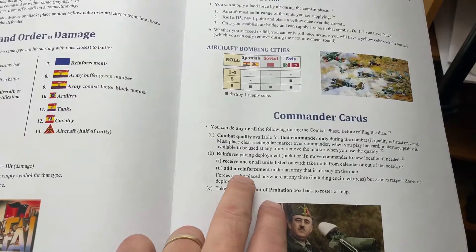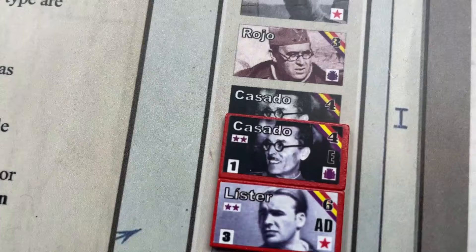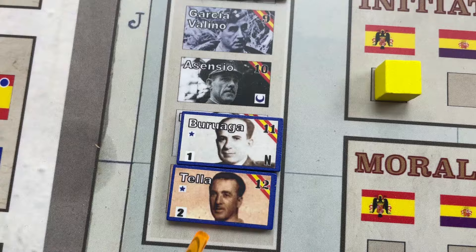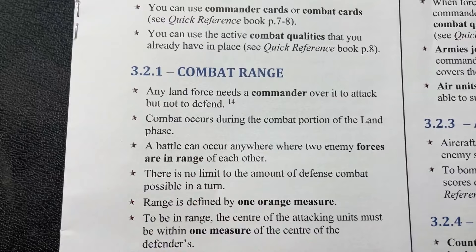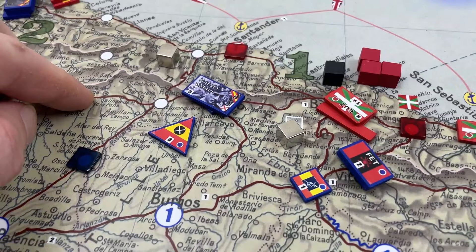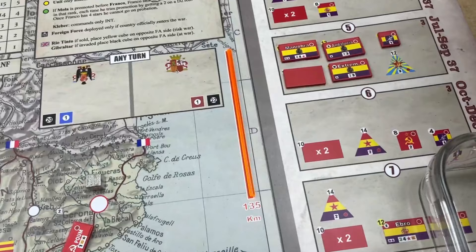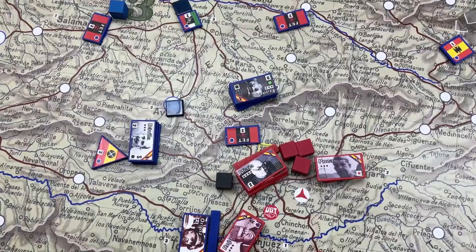There's also a list of commander cards explained, combat cards, and the combat qualities that each commander has. Some commanders have experience, attack and defense together, attack, speed; others have no qualities at all — notoriety and so on. That's all explained in the quick reference book. Regarding combat range: any land force needs a commander in order to attack, but not to defend. So the blue can attack a force here, but a force without a commander wouldn't be able to attack the blue.